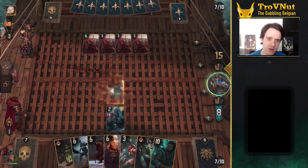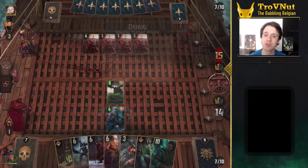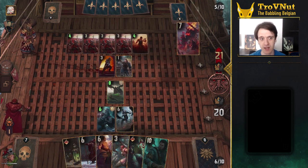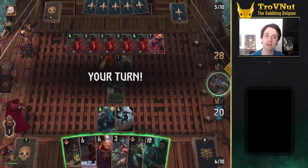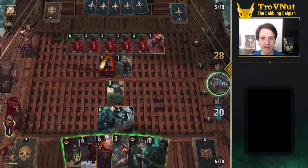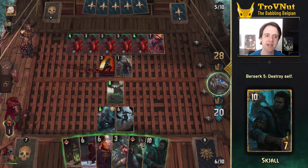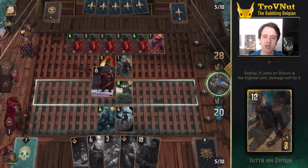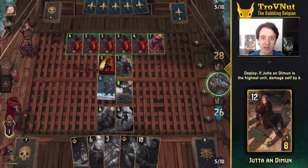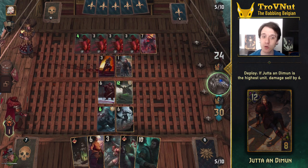Now, we've talked a lot about how to generate points with this deck, but it is called Hit Hard for a reason. Blaze of Glory is the first part of that. With Blaze of Glory, you can select any unit from your deck, chuck it in the graveyard, and damage an enemy by the power of the unit you just discarded. There are two main targets for this ability: Skjall with 10 power and Jutta with 12 power. With that kind of damage, you can easily take out larger threats.